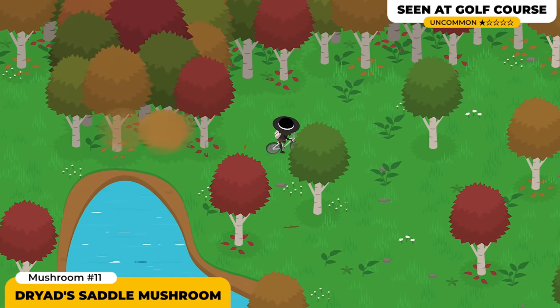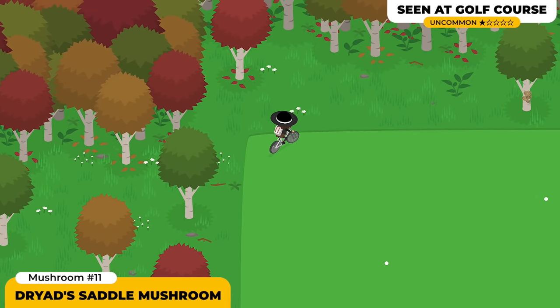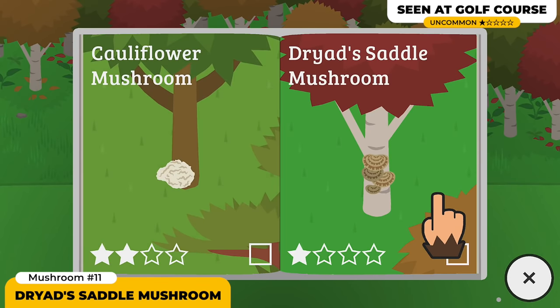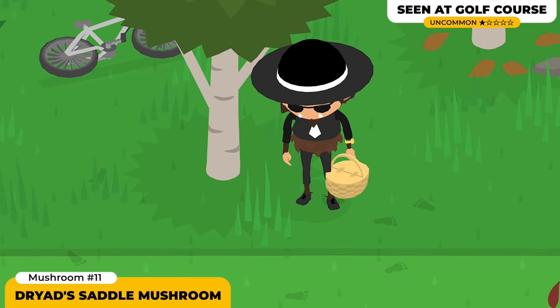Next up we got the Dryad's Saddle Mushroom. Similar to the Chicken of the Woods Mushroom, this one's gonna be spawning at the golf course area because it spawns on the same tree type. It's gonna have a brownish color with some stripes on it — definitely very easy to spot. Just walk about the golf course area, or simply look for it at the range area.